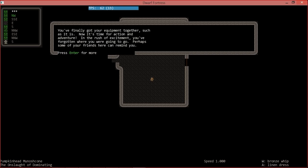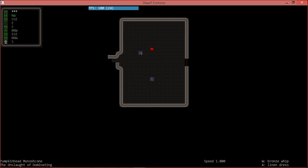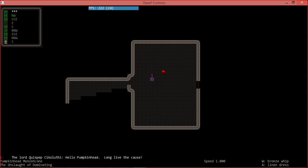Now we load into the world, which takes a minute for a massive world. You've got your equipment together — time for adventure. One important tip: if you have a number pad, keep your right hand on it. You have plus and minus for menus, page up and page down, slash and asterisk for navigating menus, and enter. It makes navigating the game much easier, especially in adventure mode.